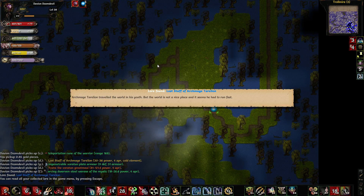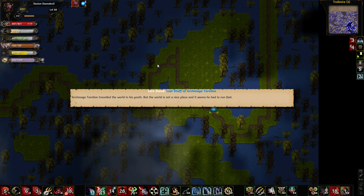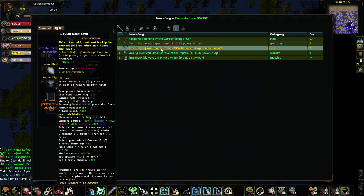The Lost Staff of Archmage Tarlyon. Archmage Tarlyon traveled the world in his youth, but the world is not a nice place and it seems he had to run fast. There's his weapon — gives him a whole bunch of abilities. Nice immunity, all nice stuff.